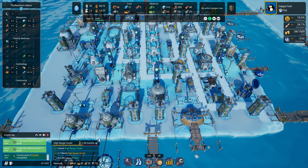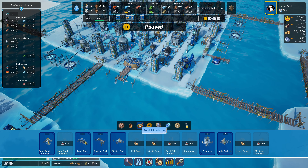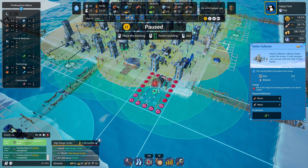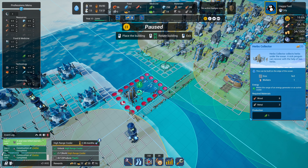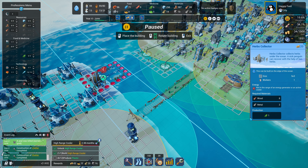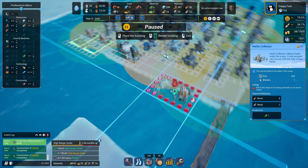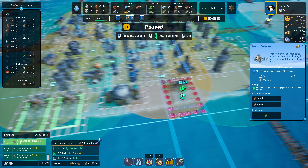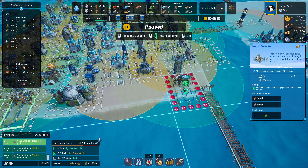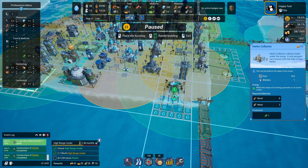I'm still struggling to keep up with medicine even with all these herbs. I need another herbs collector - I think I do. My downside is I don't know where I can put it. If I go over here I have to defend it, same if I put it over there - there are no towers. I think putting it right up against this area would be the only place it'd work, with one tower to defend it. A whale is coming but I think I'll put it here.